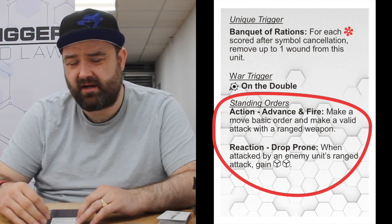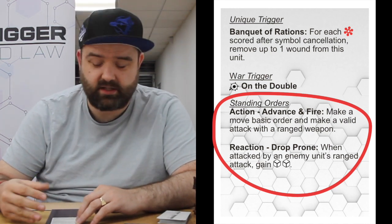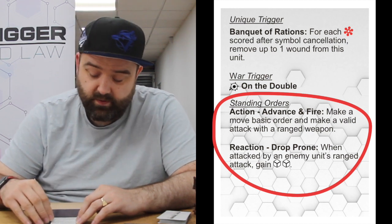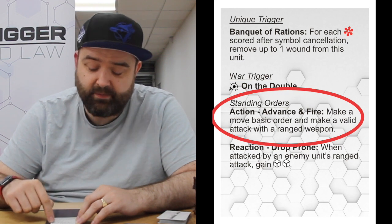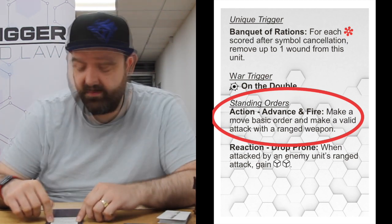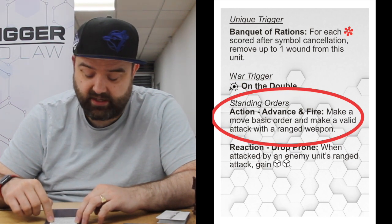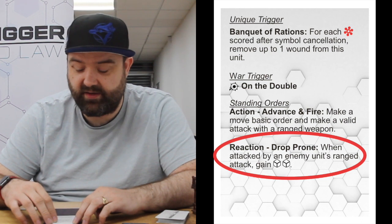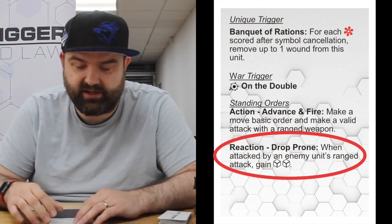Then you've got your standing orders. Most of the time in War Trigger you'll issue orders using cards from your hand — faction generic orders, basic orders, or specific orders on those cards — but most models also have standing orders built into the card. Usually there's an action and a reaction, and that's the case here for the Marines. Their standing order action, Advance and Fire, allows them to make a basic move and then attack with their ranged weapon, the battle rifle — so they can move and attack even without the right cards in hand, as long as they discard a card to issue the standing order. Their reaction, Drop Prone, lets them gain additional war dice in defense when attacked by an enemy using a ranged weapon, which is quite useful since they normally only have one war die in defense.